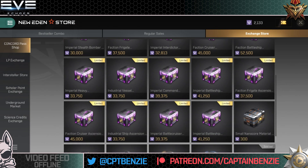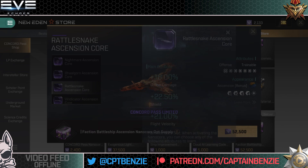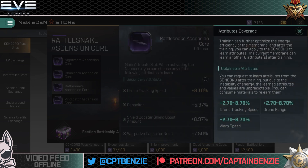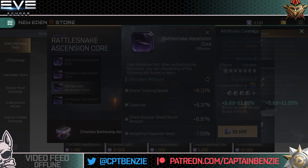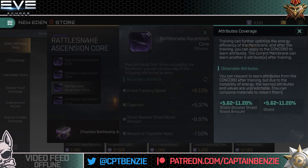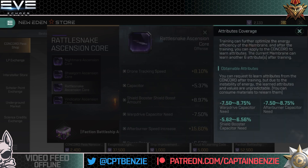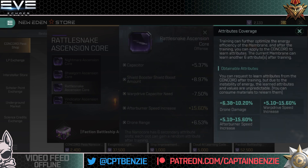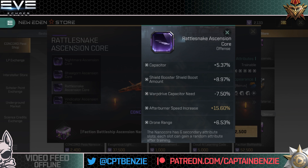Between the Rattlesnake Trailblazer and the Rattlesnake Ascension Core, it's going to be the Ascension pretty much hands down — you can go for shield early on if you want to tank it. The drone damage is the same, but all the sub-stats are so much better: drone tracking speed, range or warp speed; capacitor or drone damage — you're going to pick drone damage. The Rattlesnake doesn't suffer for capacitor. Shield booster and shield booster mount options are really nice. Comparing the Ascension Core to the Trailblazer: it is just so much better for the Rattlesnake. There's no two ways about it.